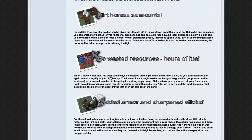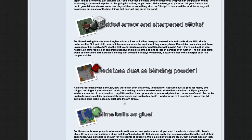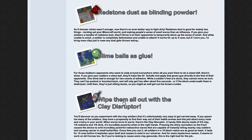If you give them flint they'll get padded armor, and with the flint they'll be able to sharpen their sticks. They can throw redstone dust at each other and blind each other so they can't really do anything. Slime balls act as glue — I've already shown you guys this.